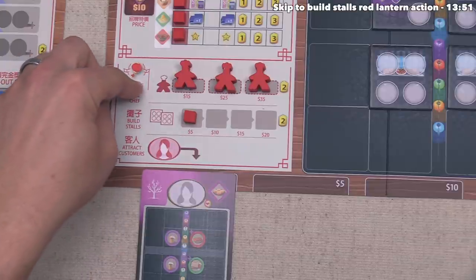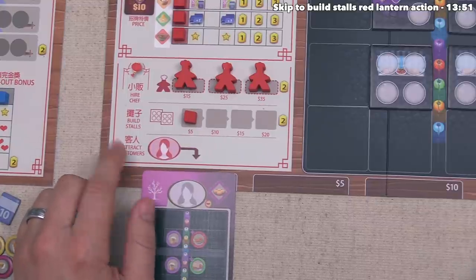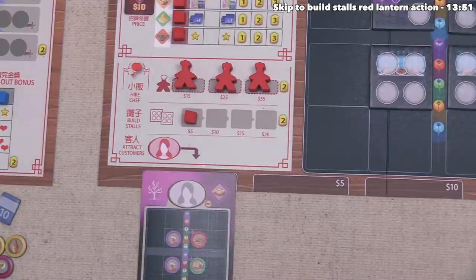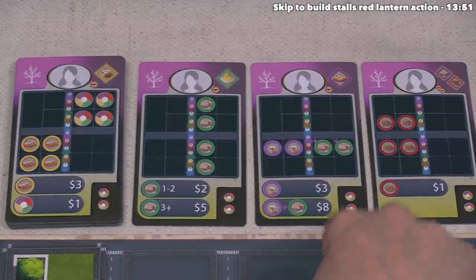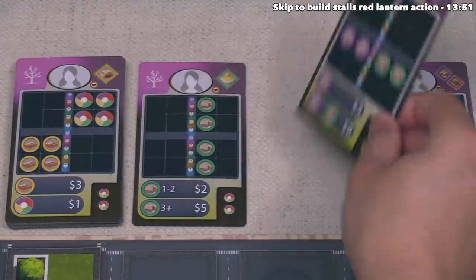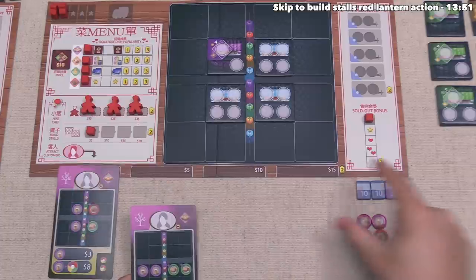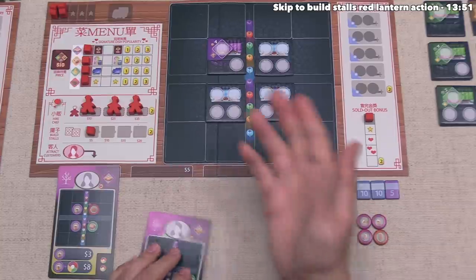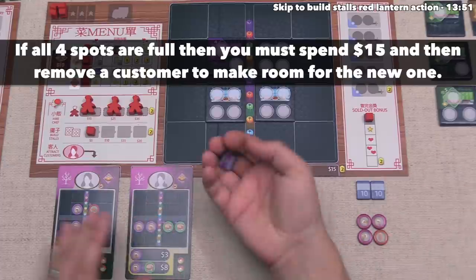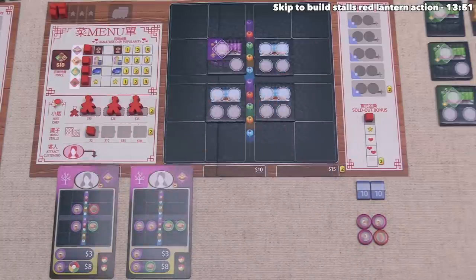We can gain a chicken steak or perform a Red Lantern action — let's go for the Red Lantern action. We want to attract a new customer. There are three customers visible plus one at the top of the deck — all four are options. We take one, replace that spot with the top card from the deck, and then add this card into our customer row. When placing a customer, we must pay any cost that is covered — the slots say 5, 10, and 15 money — so we pay 5 money to place that customer there. Now both of these customers will visit our night market once the day phase is over.